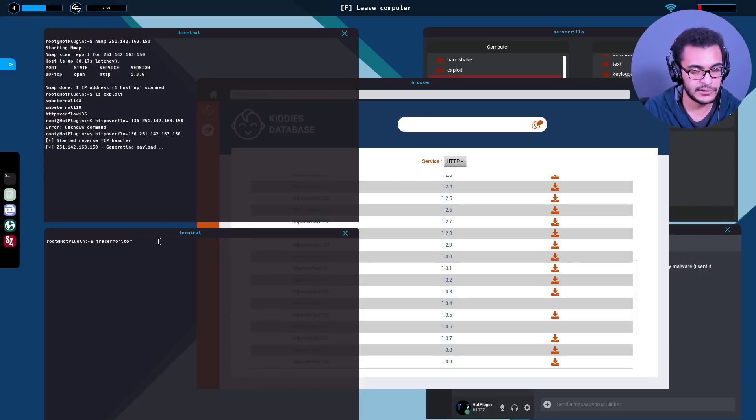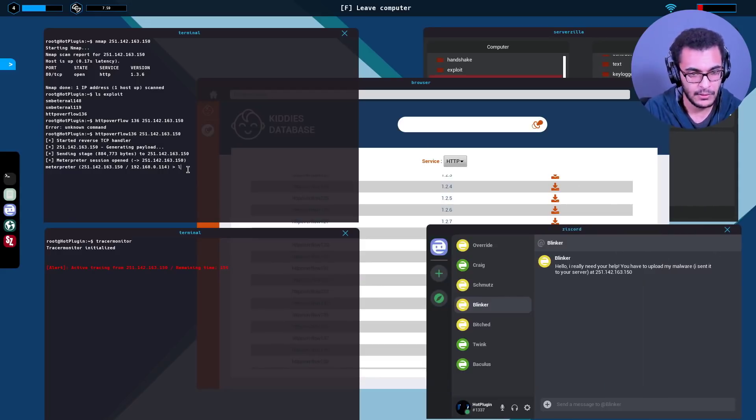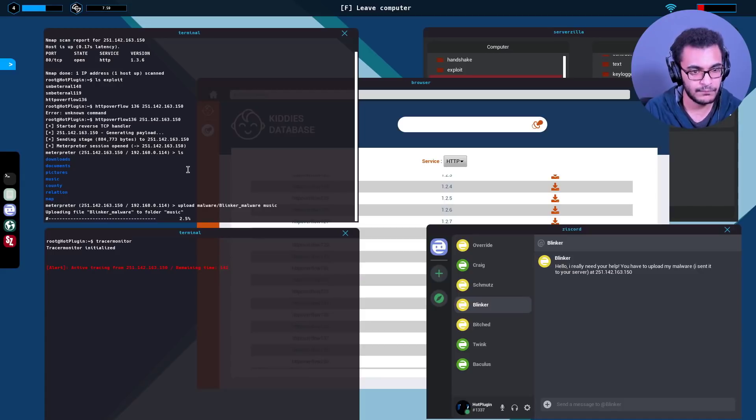Let's actually wait for the meterpreter session, then we'll see if tracer monitor works. Tracer monitor - okay, this is working! We have 160 seconds - that's about two to two and a half minutes. Very helpful, that's why I should type commands faster. This is blinker malware - nothing hard: upload malware, blinker malware, put this in music again. This will be really interesting when you have two or three things to do on the target system.